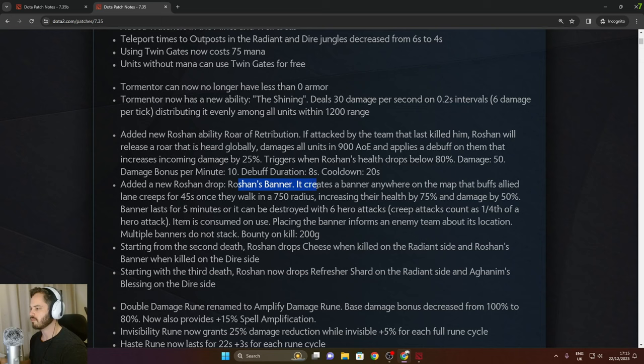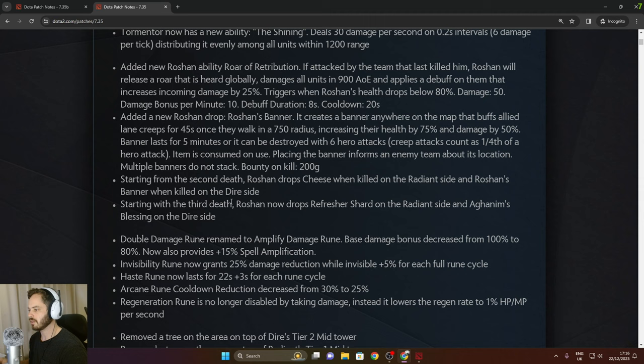A new Roshan drop called Roshan's Banner creates a banner anywhere on the map that buffs allied lane troops for 45 seconds once they walk into a 250 radius, increasing their health by 75% and damage by 50%. The banner lasts five minutes or can be destroyed with six hero attacks, is consumed on use, informs the enemy of its location, and multiple banners don't stack. Starting with the third depth, Roshan now drops Refresher Shard on the Radiant side and Aghanim's Blessing on the Dire side.